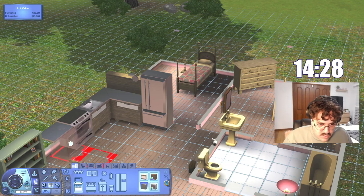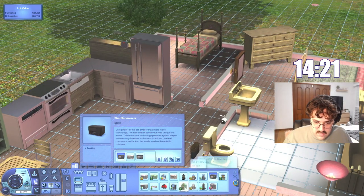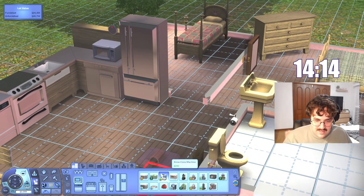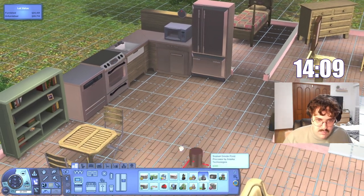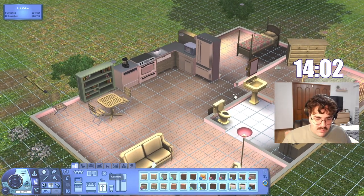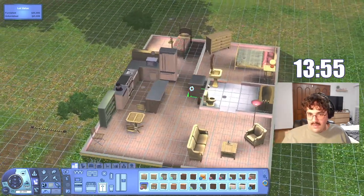Let's get a nice sink going — maybe a kitcheny kind of sink. I feel like the Sims 2 had a really nice sink and the Sims 3 sinks are just in their flop era. Let me know what you think, but I really don't like these at all. Let's get some cool appliances — a dishwasher, a trash compactor, some small appliances, and a microwave. They had that cool kitchen pack in The Sims 2 with kitchen and bathroom stuff — we were just fed in The Sims 2.